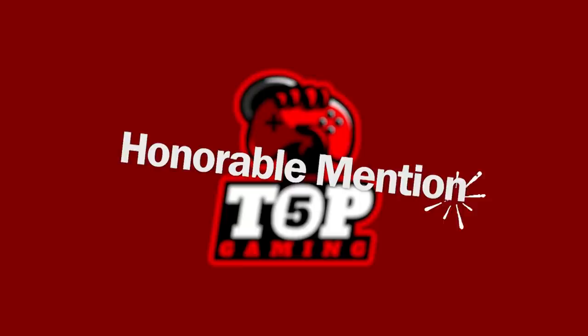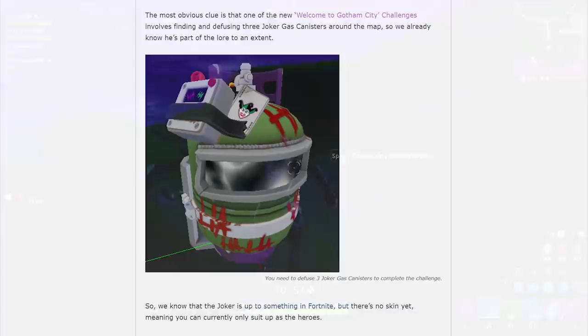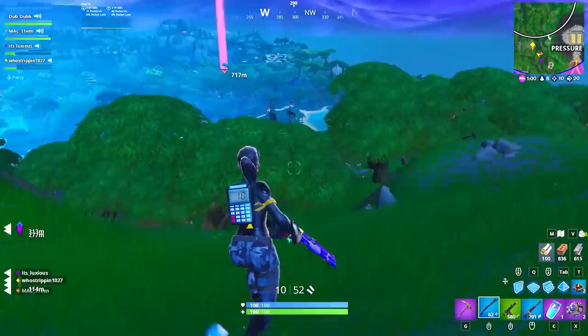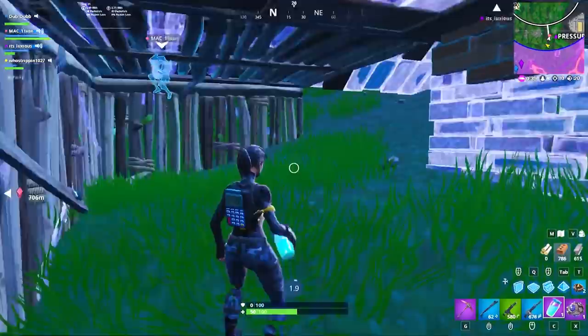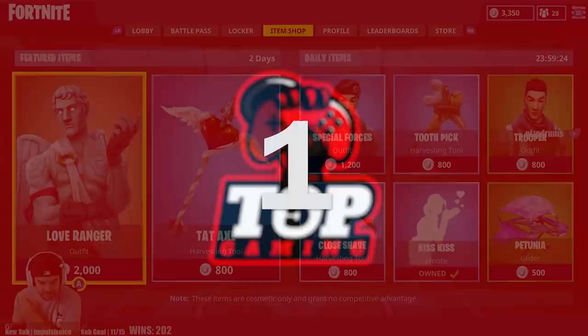Honorable mention number three: the Joker. This sits in our honorable mention list because it's speculation more than a confirmed leak. In the Fortnite x Batman challenges, one requires you to find and diffuse three Joker gas canisters around the map, and you can find Joker-related graffiti all over the Gotham City POI. Leakers also found files for a male and female skin codenamed 'Jester,' which could be Joker and Harley Quinn skins. It's always a realm of possibility — especially with the new Joker movie coming out — but it's speculation for now.